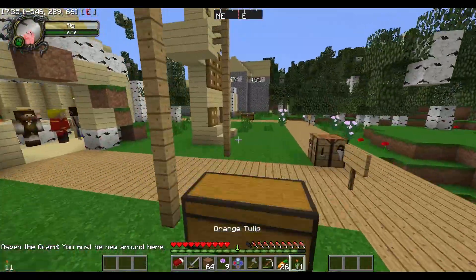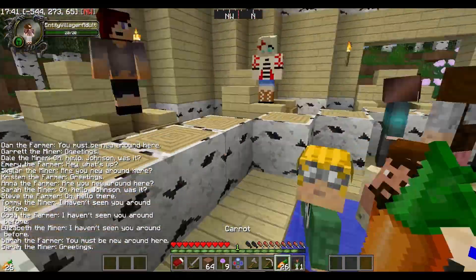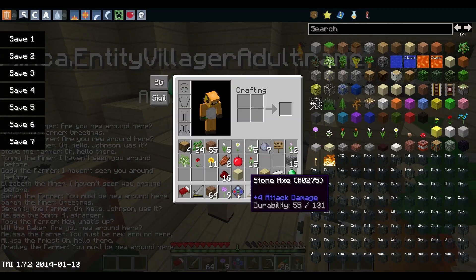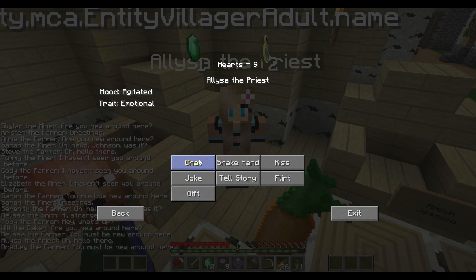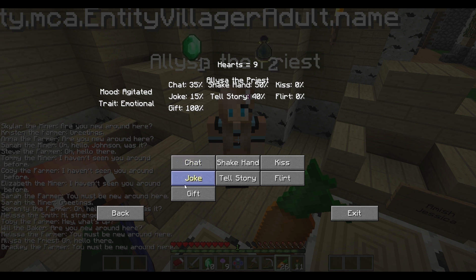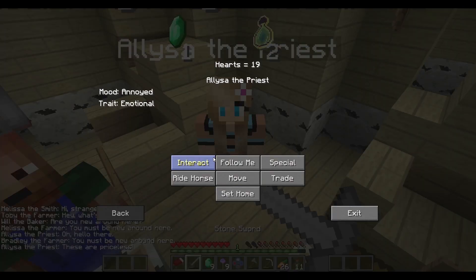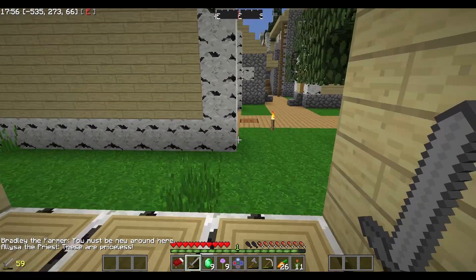The people do not follow you — if I go back to the village I took this villager from, they're still there. Alyssa the priest — let's give you an emerald. You can also press control and it'll tell you the percentage of successfulness of the chat interaction. 100% gift means that will 100% work. These are prices, they are MVC. If you press kiss it'll be like 'what on earth are you doing?' because they barely know you.